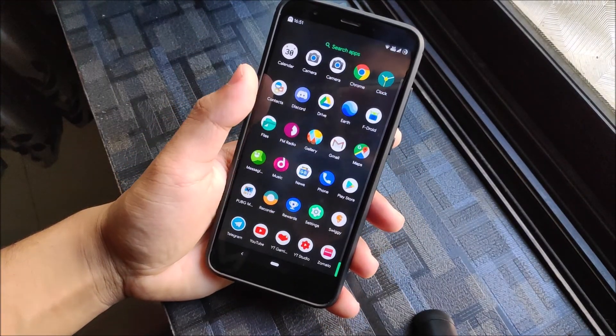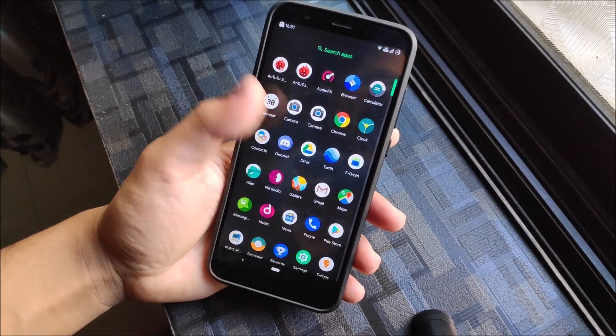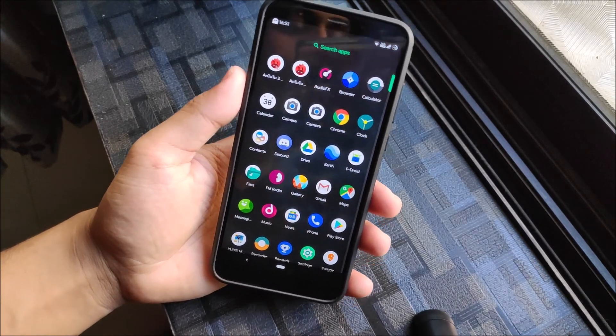Moving towards the app drawer, you can see we get these LineageOS-based apps and all other apps have been installed. You can see music, audio effects, and everything. Also it has direct support which I'm going to show you.